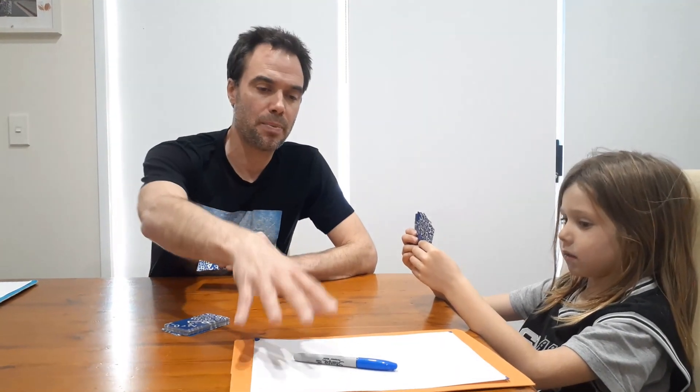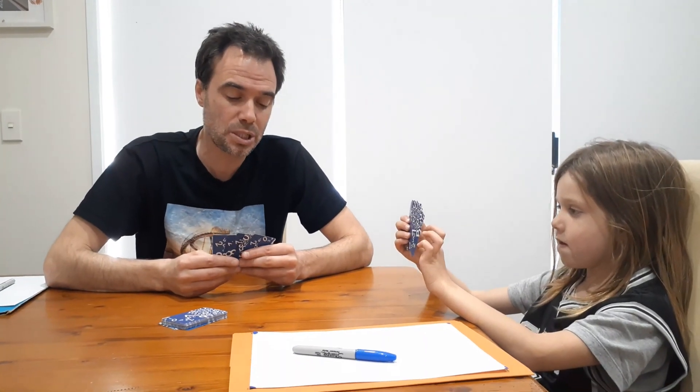The other thing that is optional — you don't need it — but we're going to have a pen and paper for each of us. You could get by without the pen and paper, but I think it's probably better to use it. Now to play, the object of the game is to make a division equation that has a remainder in it.